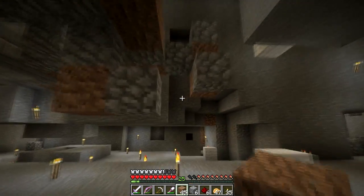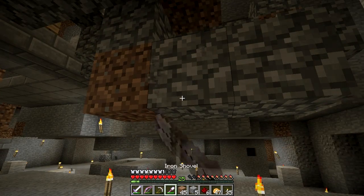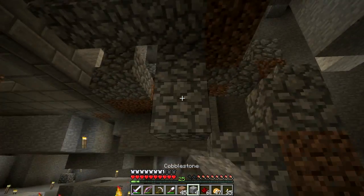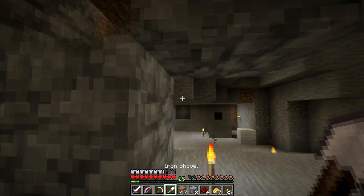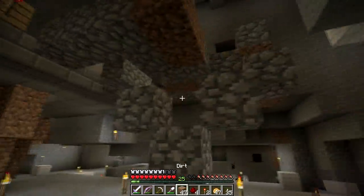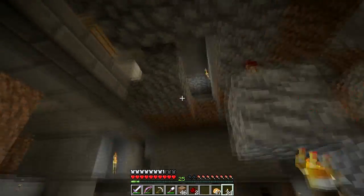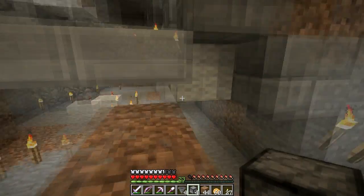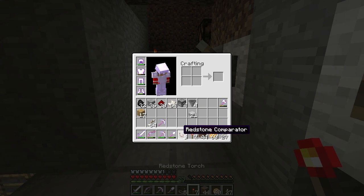The redstone stuff is a little bit complicated to build for me while talking. What I have here is the most compact version and it actually takes quite a long time to build this in a survival world compared to Creative. Because I can't float around, I have to pay attention to where I might fall down into magma. I think I've spent several hours on this.